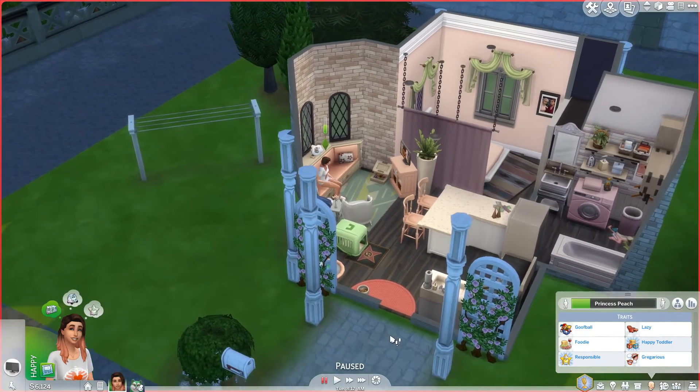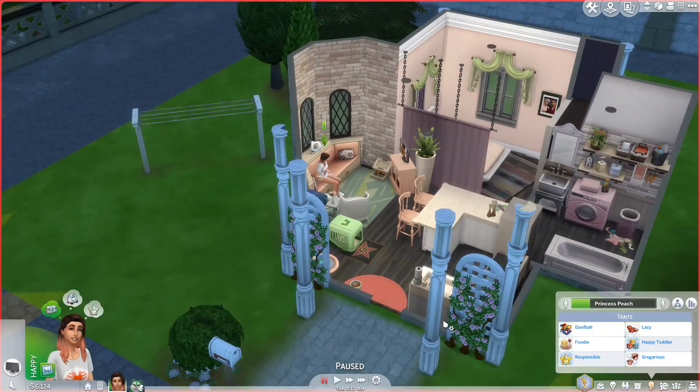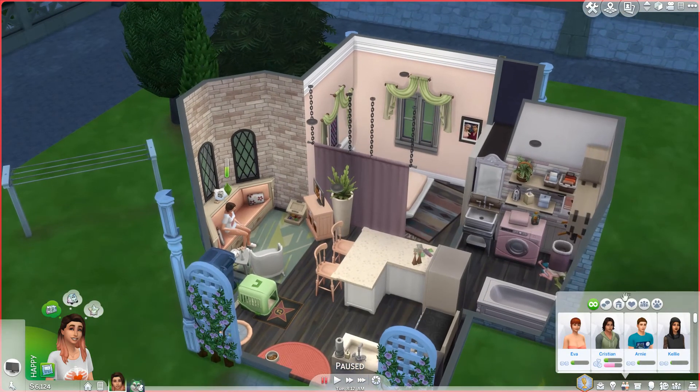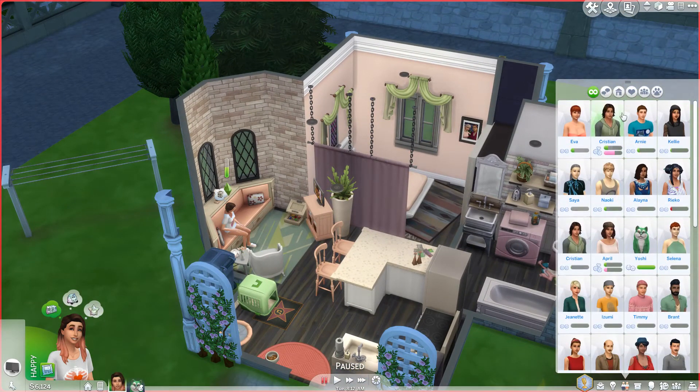I moved her into this house and basically gave her money away. She only has 6,000 simoleons — I gave her 10,000 as a buffer, then upgraded some appliances. I felt like she would have inherited something from her parents, but I didn't want her to have too much money. I want her to be able to make some money and then move into a better place. Moving on to her friends — I've been having her meet lots of people, which is fun.